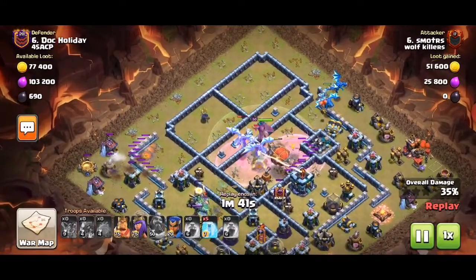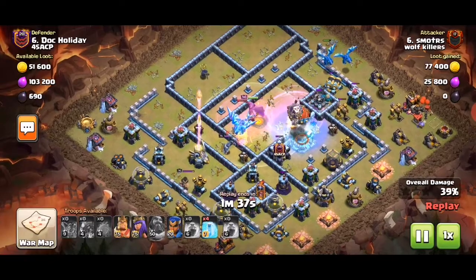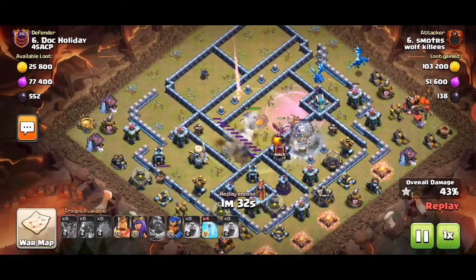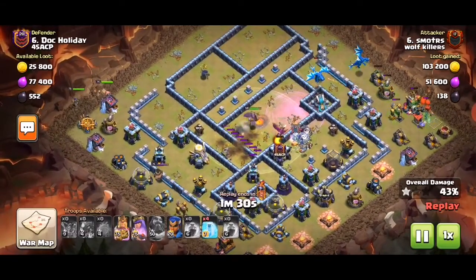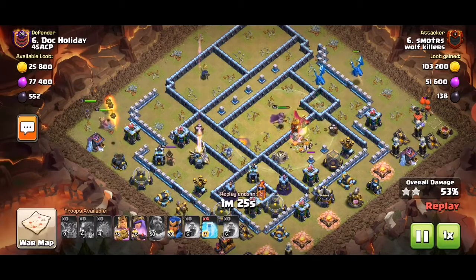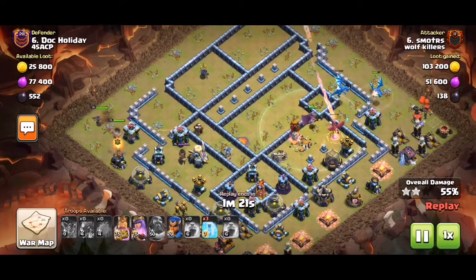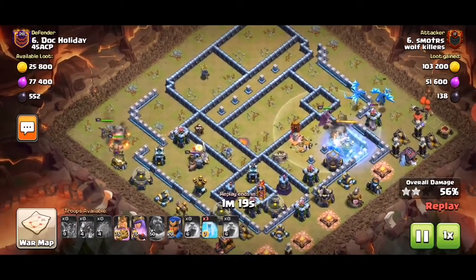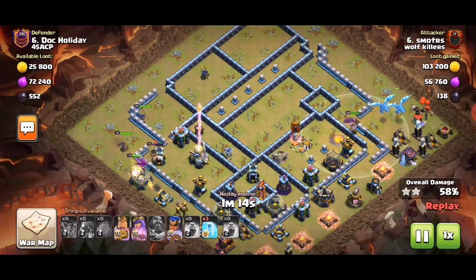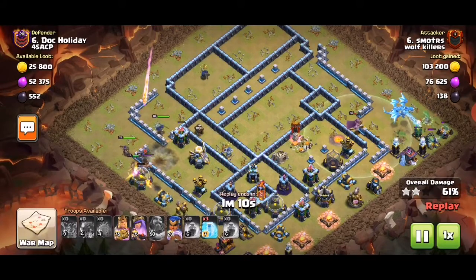Good location for this — we need to use this freeze on that scattershot or town hall. The CC didn't come out at all, and the dragon-loon CC takes out the CC building without triggering any ground-targeting troops, so that's good. Now we have three spells for the back end to work with, which is good as well.